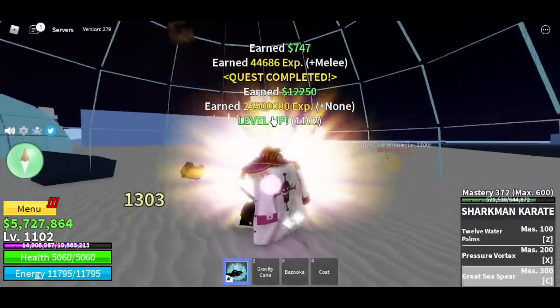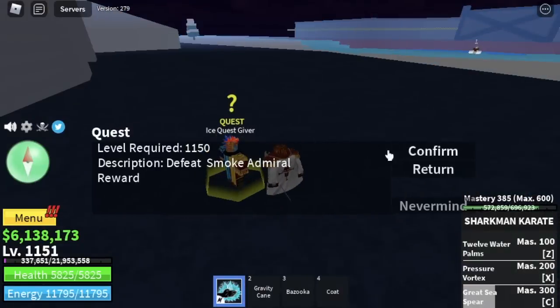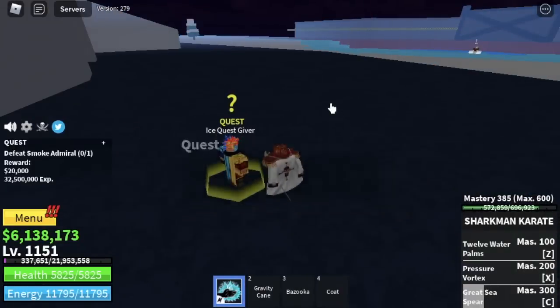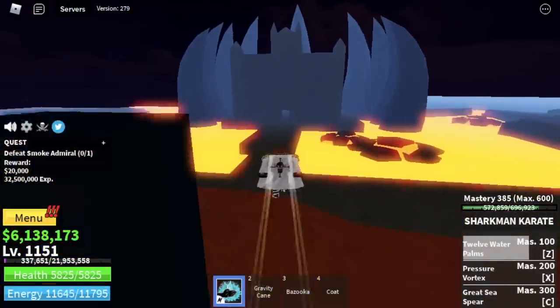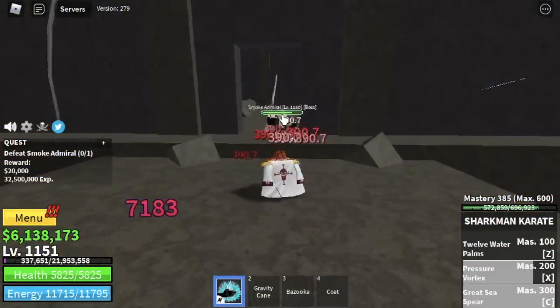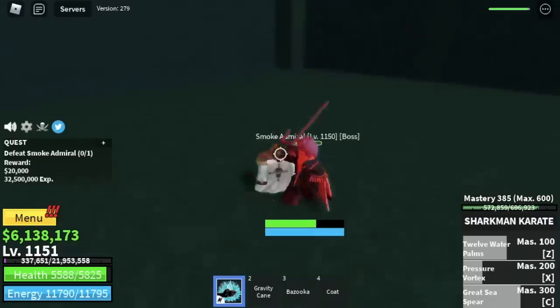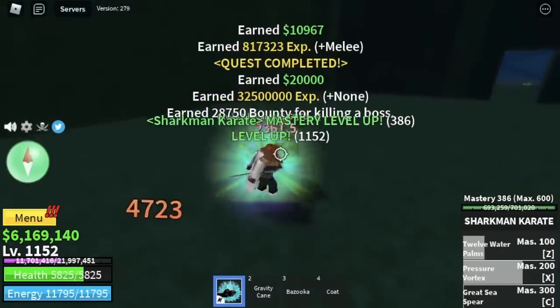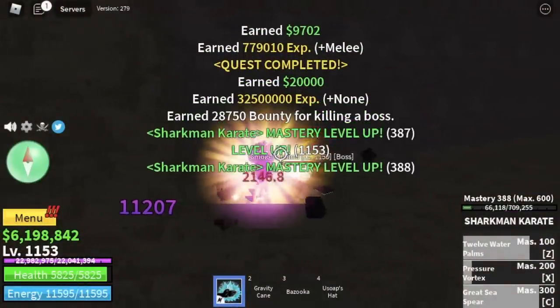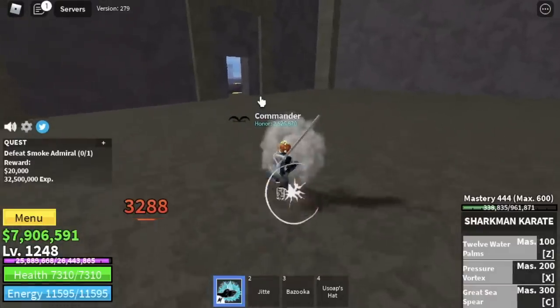Target level here is 1,150. After that, my favorite boss in this sea — the Smoke Admiral. Why is he my favorite? Just one combo: X, C, and Z skill. Almost one-fourth of his HP gone with some left clicks and skills — he's so easy to defeat. Just do some server hopping and you will reach level 1,250 in no time.